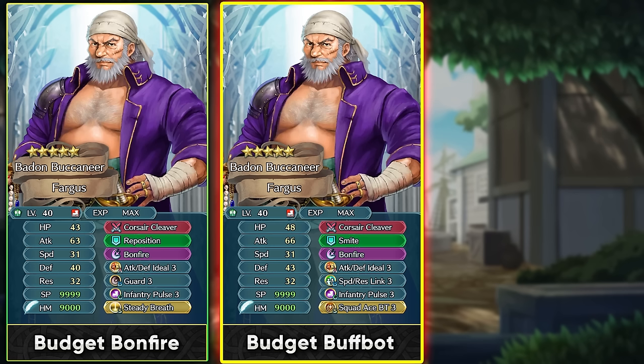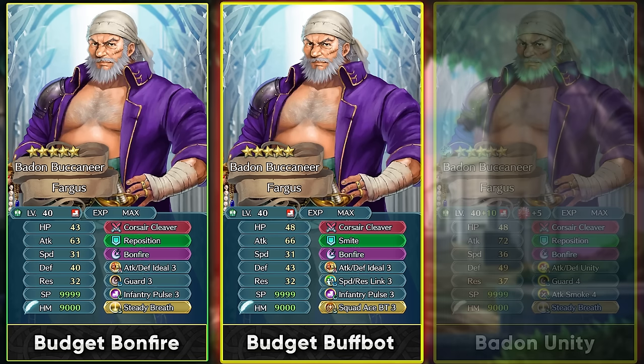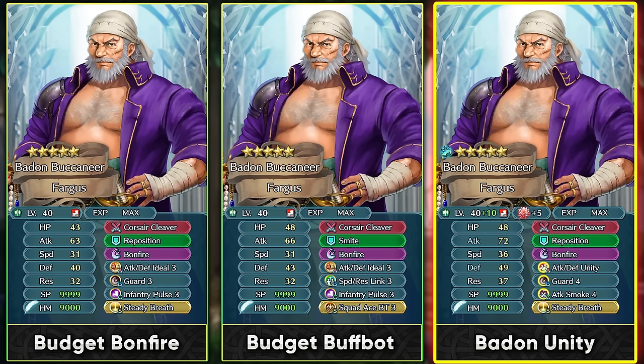If you're investing in him with more merges, dragonflowers, and expensive skills, you can stack his attack and defense since he's a slower unit. Attack Defense Unity can be a good slot A option with his two highest stats, and he can teleport around with his weapon to stay near allies so Unity works well. Guard 4 could be a slot B option — it provides the Guard effect, and the tier 4 version gives 30% damage reduction plus minus 4 attack debuff on the enemy with a much better threshold than version 3. Attack Smoke 4 is also an option for the follow-up negation effect, creating a sort of omni-breaker alongside the guaranteed follow-up from his weapon, though units with Null Follow-Up will ignore that. Steady Breath remains an amazing sacred seal option so he can retaliate with Bonfires.